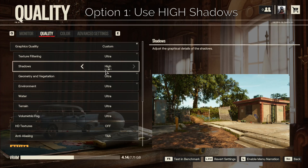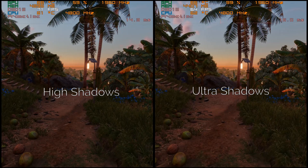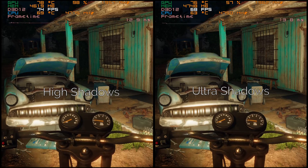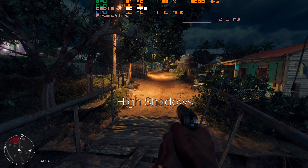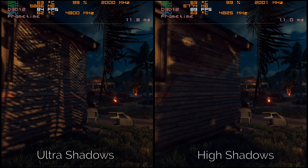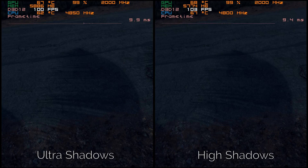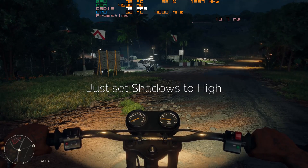First up, shadows. This option's performance benefit is insignificant during daytime scenes where the sun is the only light source. But during dusk and night where artificial light sources are replacing the sun, Ultra Shadows does its very big sneak attack. By far, shadows at night are the biggest hitter out of all the settings. It does make a visual difference when you focus on casted shadows up close — object shadows become less detailed on High, and the same applies to tree shadows. But without a side-by-side comparison, these shadows don't look bad at all and actually look soft and clean. Just don't go any lower than High, because the marginal gains are lower than dropping from Ultra to High. I'd set shadows to High.